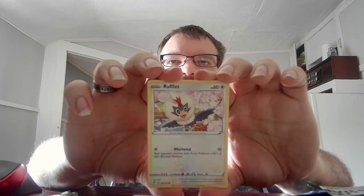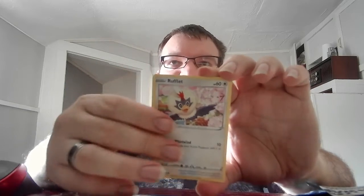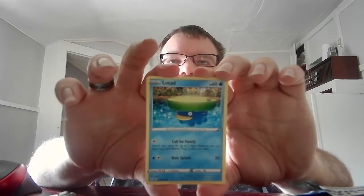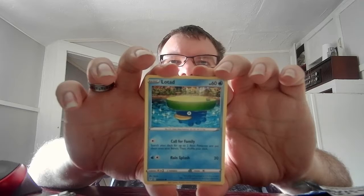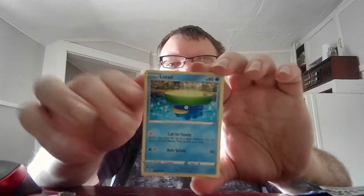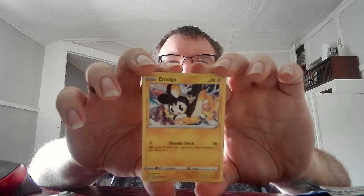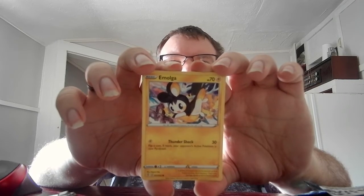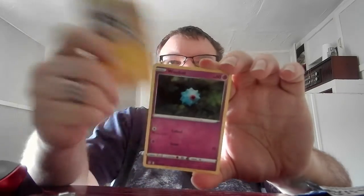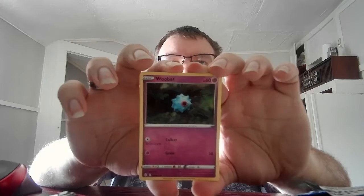Basic Roughlet, HP 60, Colorless, Whirlwind 10 — your opponent switches their active Pokemon with one of their bench Pokemon. Basic Lotad, HP 60, Water, Call for Family — search your deck for up to two basic Pokemon and put them on your bench, then shuffle your deck. Rain Splash, 20. Basic Emolga, HP 70, Electric, Thundershock 30 — your opponent's active Pokemon is now paralyzed. Basic Woobat, HP 60, Psychic, Clutch — draw a card. Gnaw, 10.